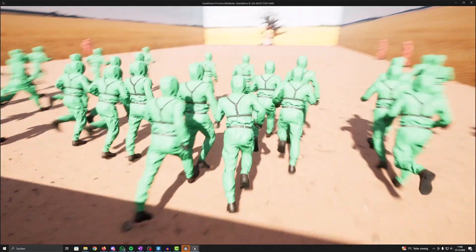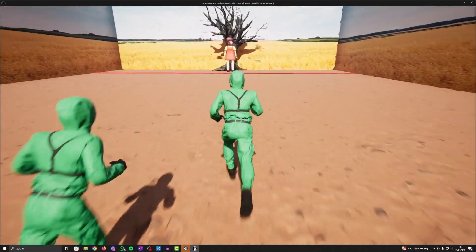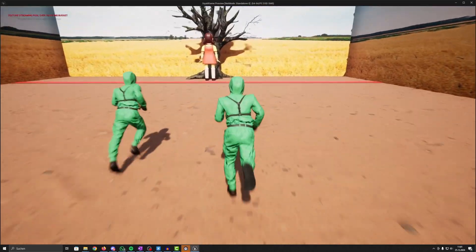That part was really fun to work on and we also added the mechanics to kill the moving characters. To make it more exciting, we added effects like blood splatter to give it an extra dramatic touch when players die. Of course we also added ragdoll effects if the players get shot — because what would a game be without ragdoll effects, right?